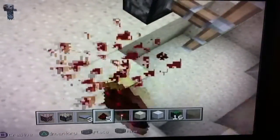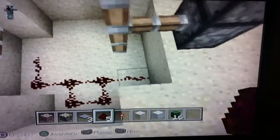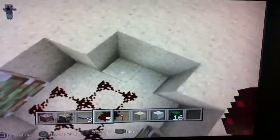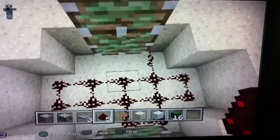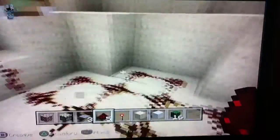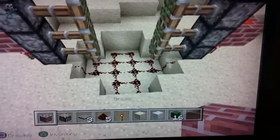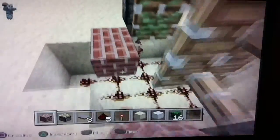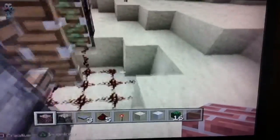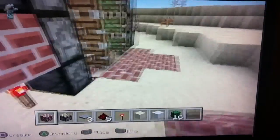Then you need to put redstone in the trench that you just made. After that, cover the surface of the trench so you don't see all that wiring.